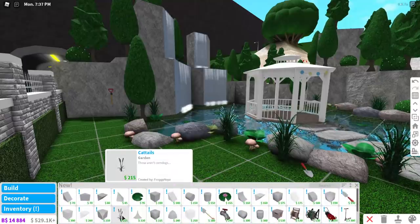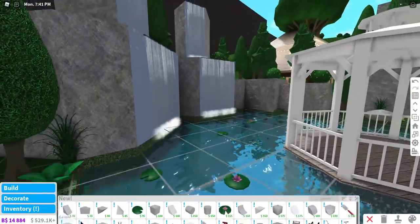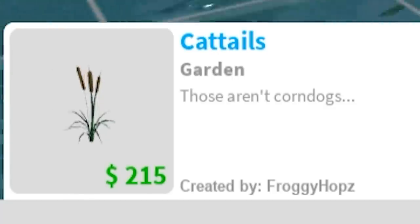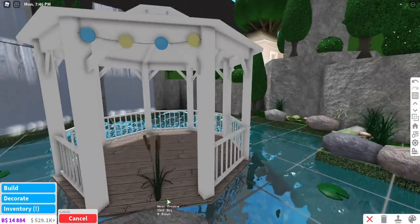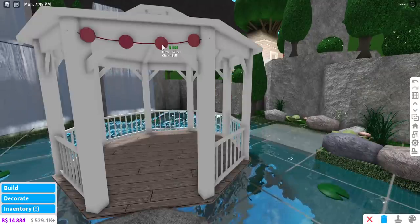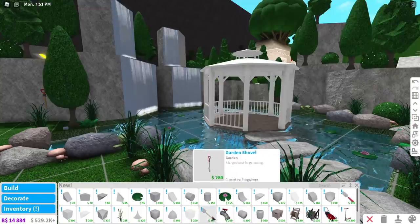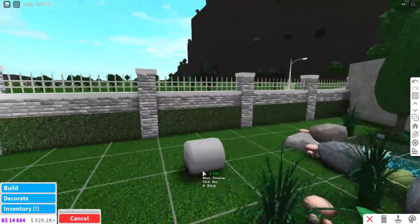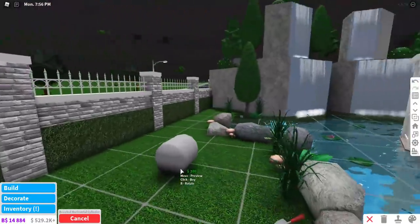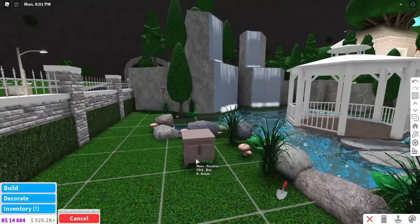We have cattails — I don't know what these are. Do these go in the water? They do! They look like corn dogs even in the description, but they're cute. Some more Easter decorations — need to get rid of that. And we have other shapes — this one looks cool, it's kind of smooth around the edges.